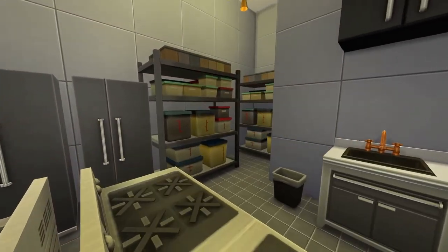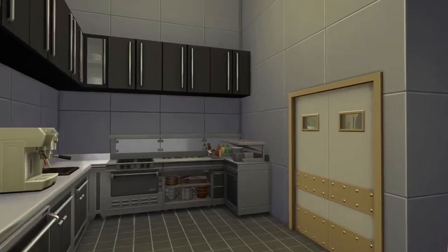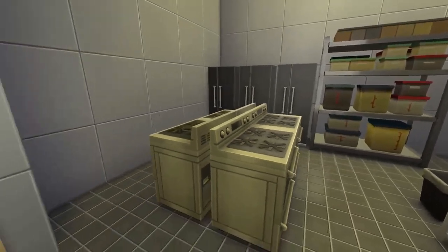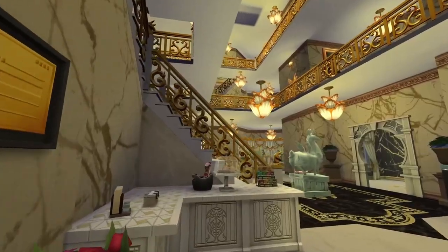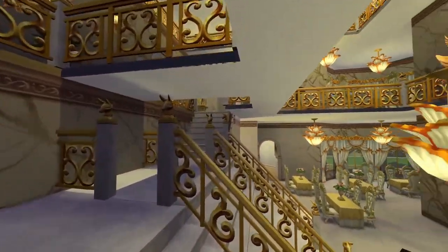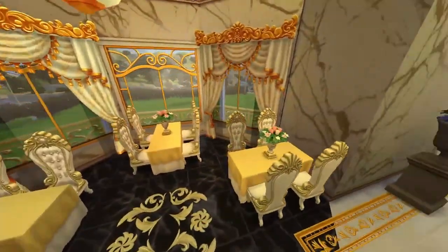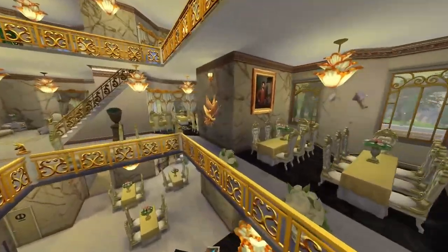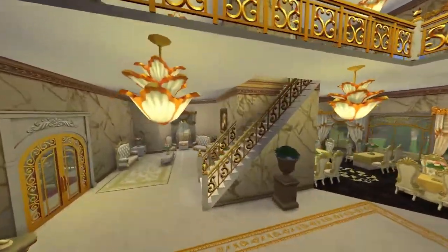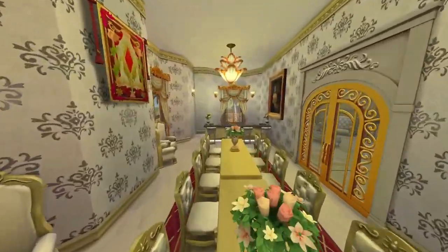This is the kitchen — they have a nice kitchen at least. The servers get absolutely nothing and it looks quite depressing in here, but I feel like that's every kitchen. Let's go upstairs. There are so many more seating areas. There's no way these people can afford to eat here. There aren't that many rich people in the world — it's only like 1% and they don't live here.